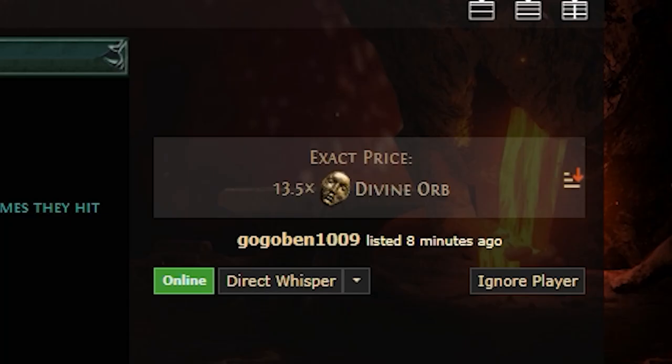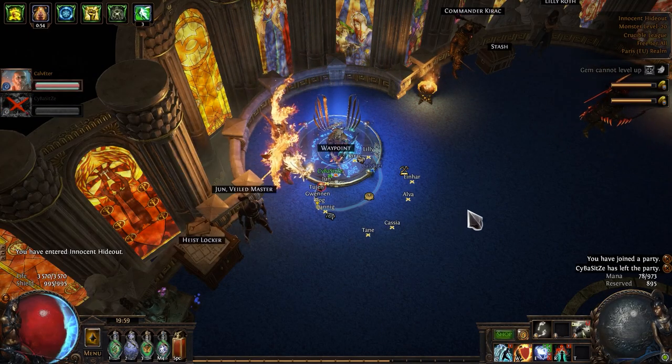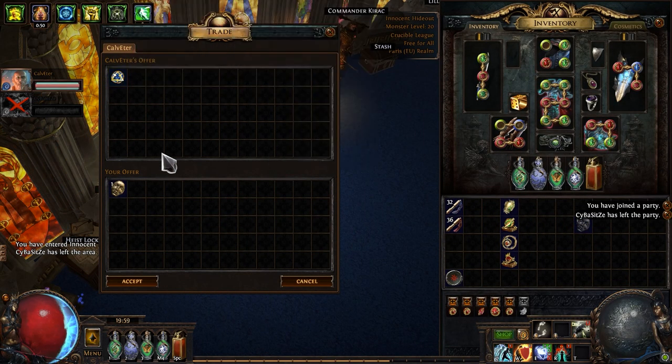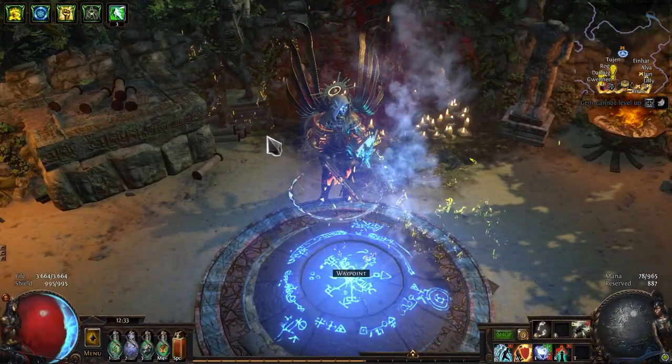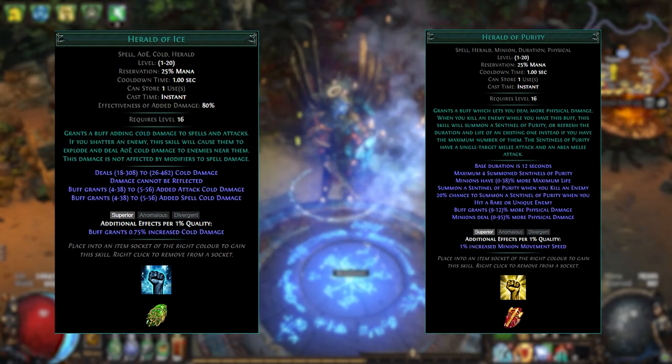Ouch, I don't think I'll be buying this gem yet. Enlightened Support is not a must, but with it we can add Precision, which is additional damage. Besides, it's not that expensive compared to our other purchases. I also forgot to mention in my last video that I replaced Herald of Ice with Herald of Purity because it gives us more damage.